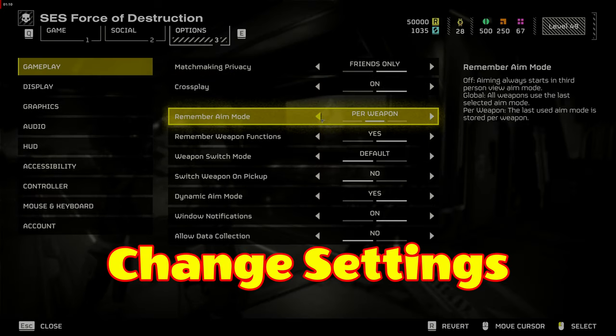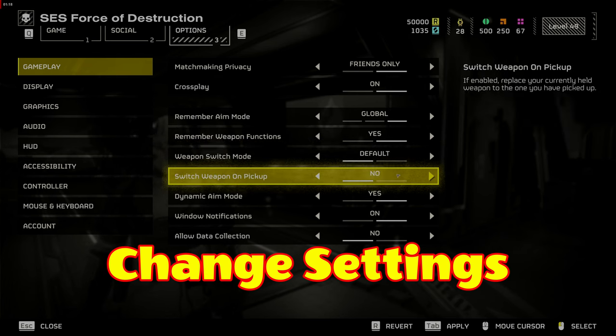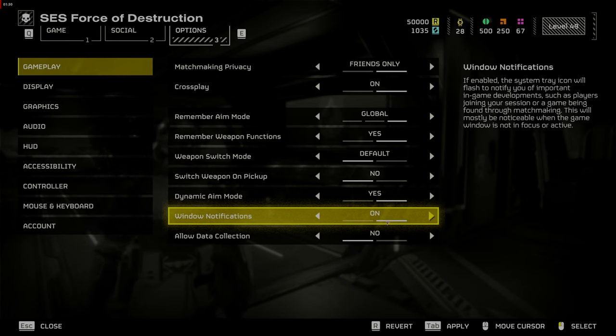First thing, you want to change your settings. Go to Options, then Gameplay. Set Remember Weapons Functions to Yes, Switch Weapon on Pickup to No, Dynamic Aim Mode to Yes, and Allow Data Collection to No. This will help you switch from third person to first person when aiming and remember what your weapons were set to.